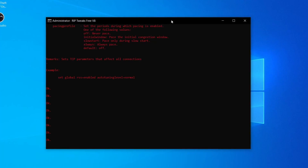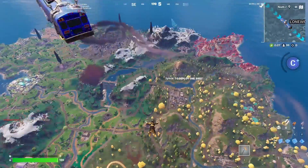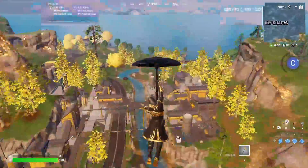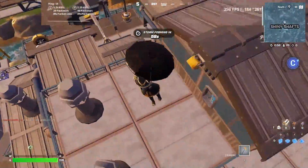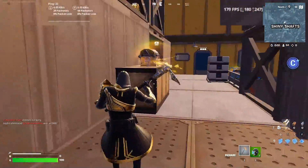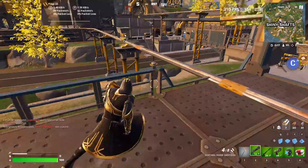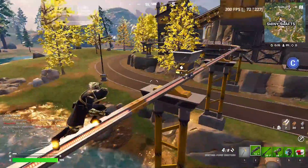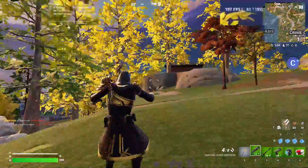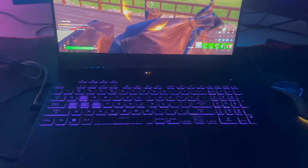I restarted my PC and we're back in the game. As you can see we're dropping down to the map. Currently we have a pretty optimized PC. The 4060 is using the best power it can — of course it's a mobile GPU and much smaller than the actual 4060, but it's actually better than my 3060. I think we've done a really good job. This is Fortnite at its peak.